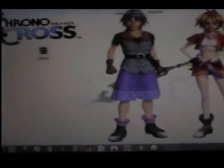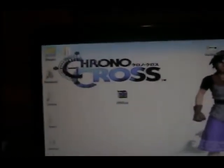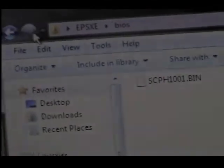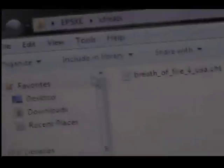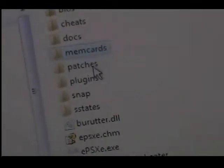You've got to download my little pack here. Once that is wherever you saved it — preferably on the desktop — you've got to open this folder. In it you're going to see a few things. I made this pack because I don't want people to go looking for plugins and the BIOS and having trouble with it. You're also going to get my memory cards, which have a few game saves on them. You can just write over them.